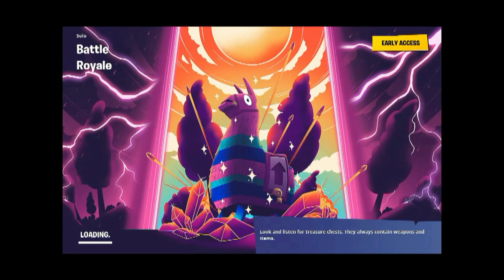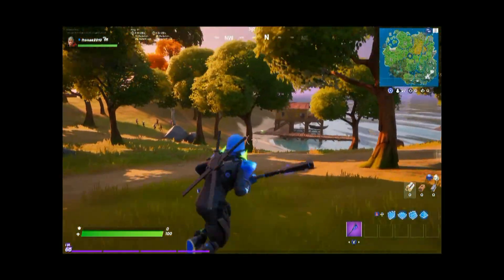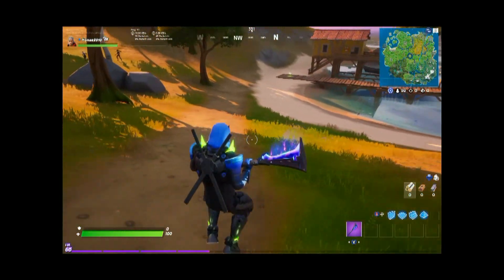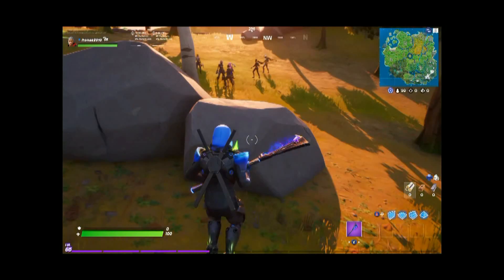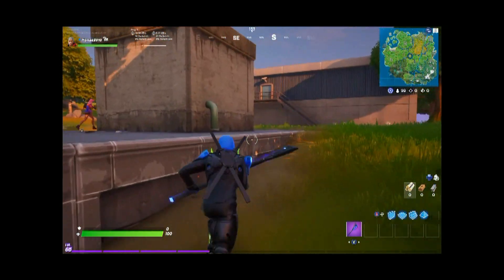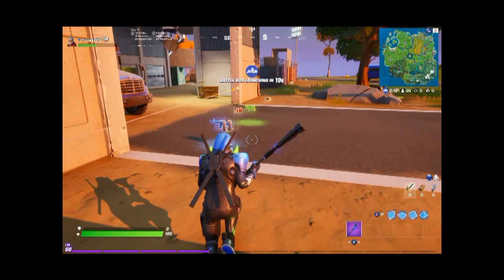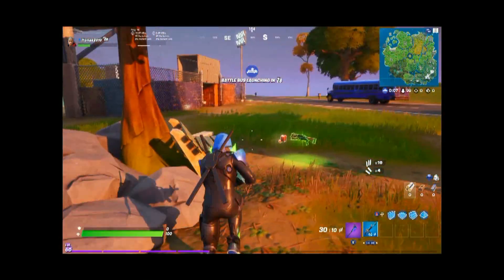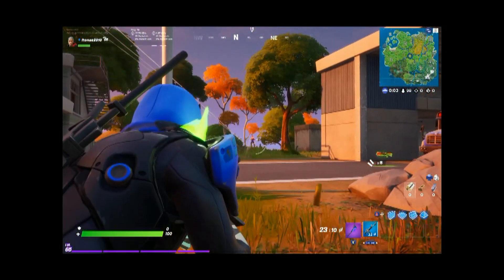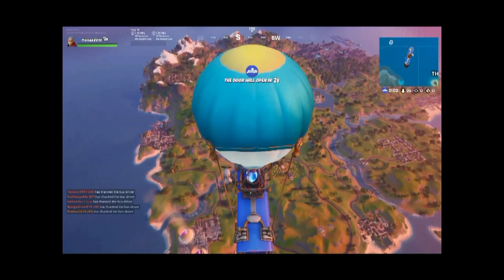What you want to do is always have the high ground. Common is the worst and legendary is the best. The colors go: gray is common, green is uncommon — that's better than gray by one tier. Blue is rare, better than uncommon. Purple is basically epic, one tier lower than legendary. Gold is legendary and it's the best one.